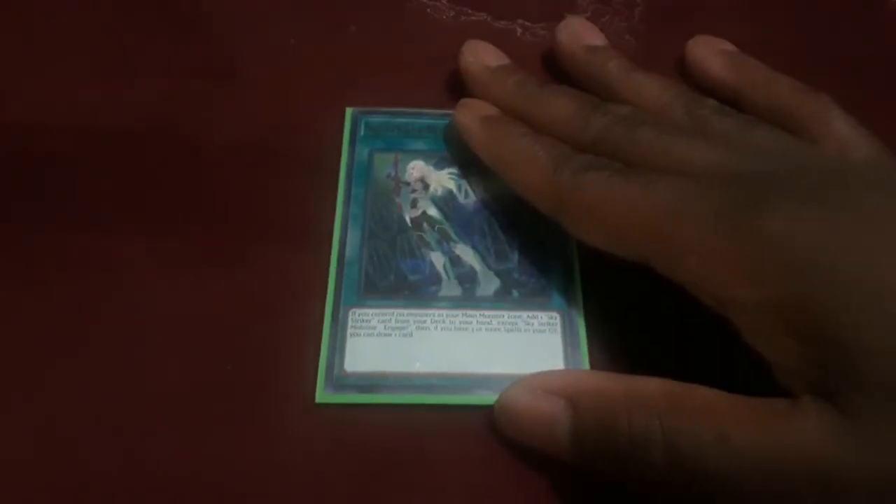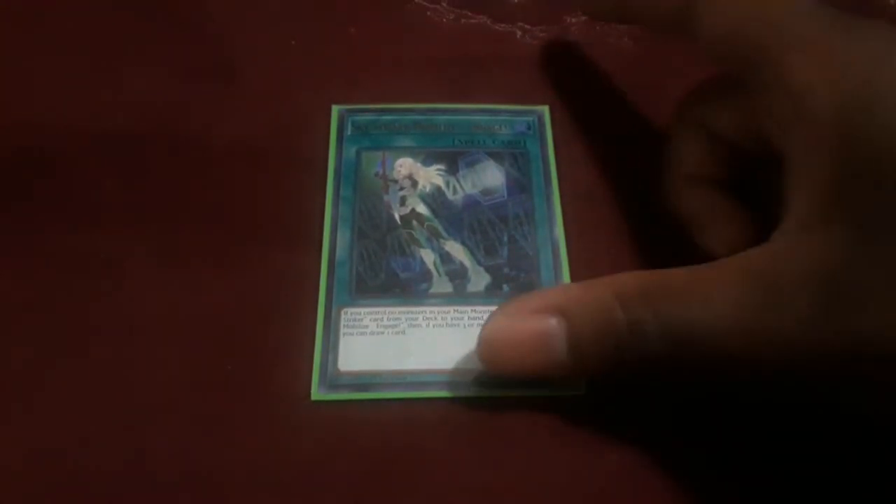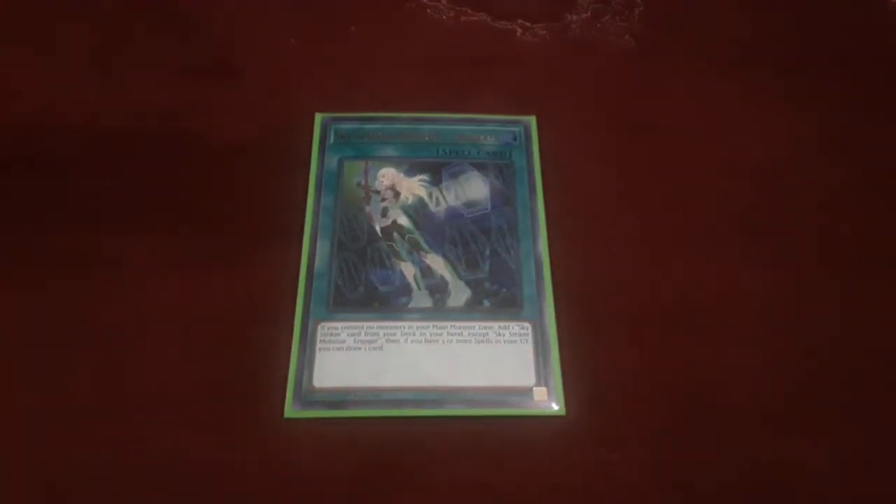Moving on to the spells — Sky Striker Mobilize - Engage is pretty much your search and draw power in one. Most Sky Striker spells have additional effects if you have three or more spell cards in the Graveyard. Engage's additional effect is to draw one additional card from your deck, giving it both search and draw power. You can splash the Sky Striker engine into various decks and it makes them a lot faster. Mobilize - Engage is one of the big support cards for this deck. Could it possibly get hit? We don't know — but looking at the three other spells that already got hit for Sky Strikers, it's potentially on the list because of how powerful this deck still is.